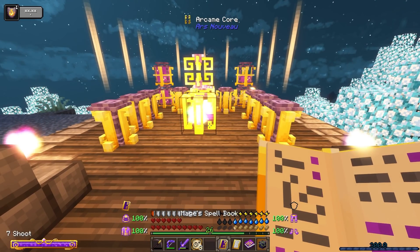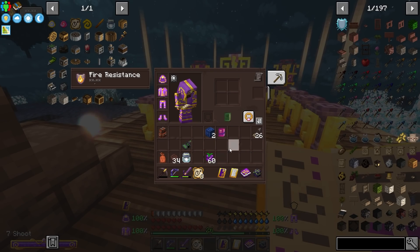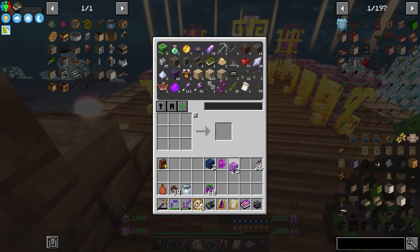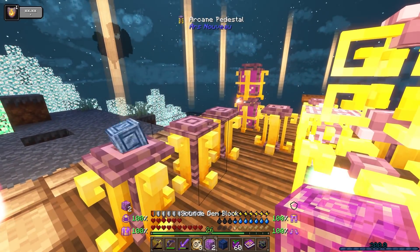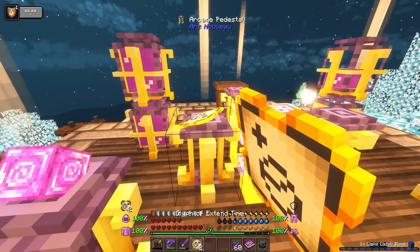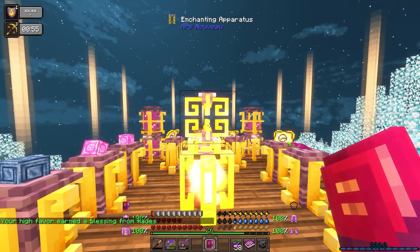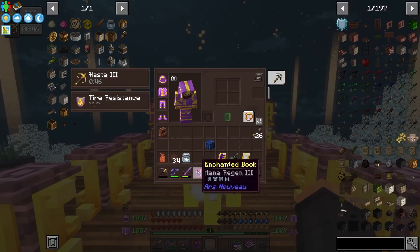Taking a look at the next step — it requires the same amount but one less lapis, which isn't bad. Looking at all the source gems I've been collecting, this is pretty late game. Just for one book it requires that much stuff — pretty expensive. Any enchant is going to be pretty expensive. But hey, this is regen three, and I'll be happy just to have regen five and regen three on my armor. This is so cool looking — we now have a mana regen three book!